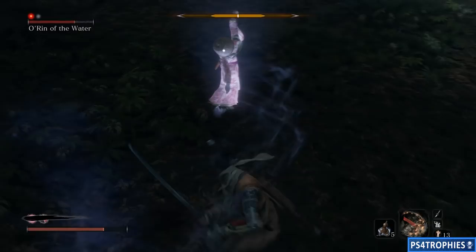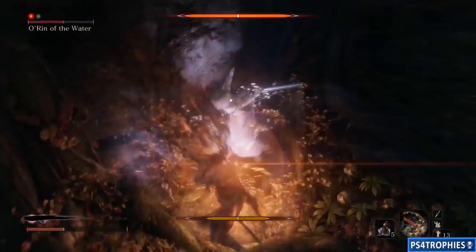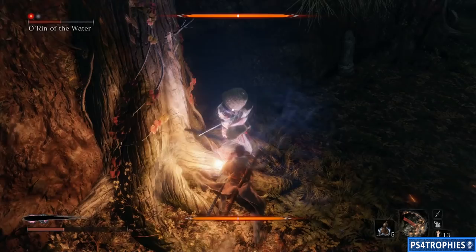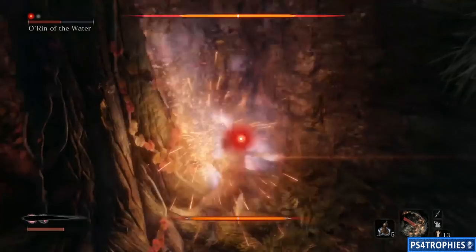It's also very important to still get your hits in. As her health starts going down, any hit that can possibly land will increase the chances of her posture breaking sooner. It's a tough little fight, no doubt. Just practice the deflect — this is a really good encounter to practice your ability to deflect. A lot of people just dodge, but you're not going to be able to just dodge in this encounter, unfortunately.